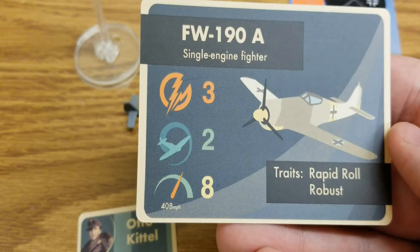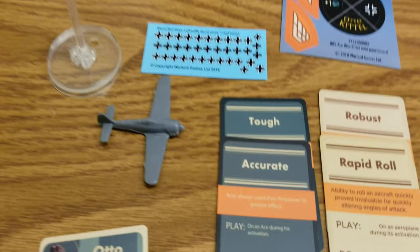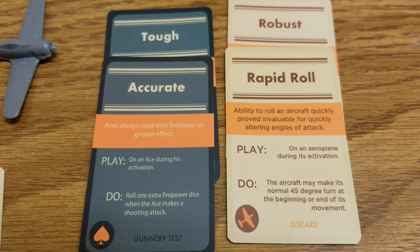The FW 190A itself is pretty neat — you've got a three, two, and an eight for firepower, clocking in at 408 miles an hour. It's got Rapid Roll and Robust, so really cool stuff there.